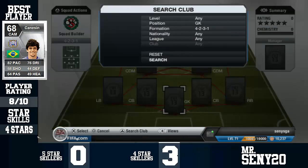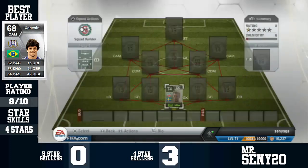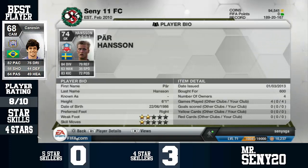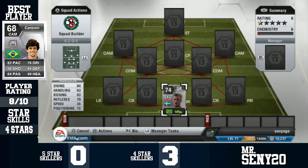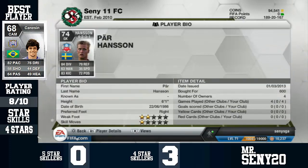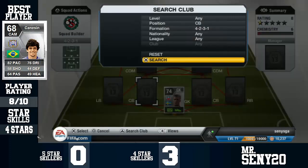Let's start off with the goalkeeper — it is Hansen. He's pretty decent with very good stats, but he didn't do anything special for me. He's very cheap though, at 600 coins, with 84 diving. Sometimes his handling was a letdown, and at 6'1 he seemed a little bit smaller than expected, but he is a brilliant goalkeeper.